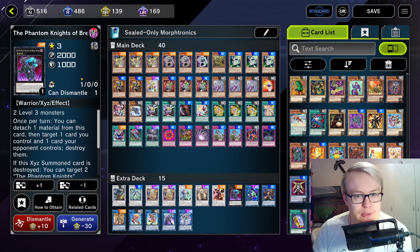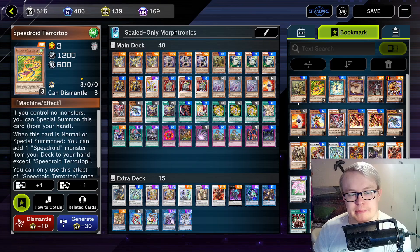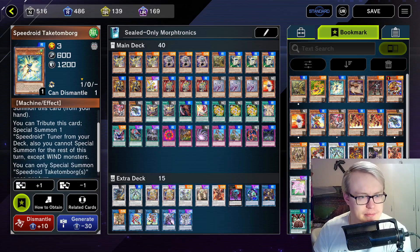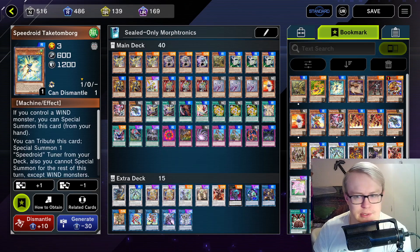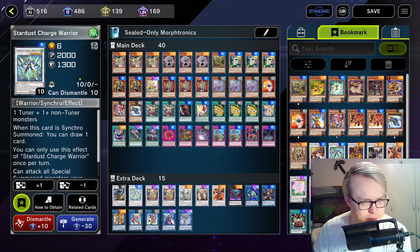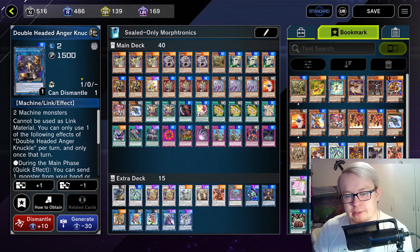One Breaksword — I'm still maybe considering one day trying out the Terratop package just to consistently make a Breaksword going second. That would make Stardust Charge as well. Just to make Breaksword, maybe one day. There's also an Anger Knuckle.